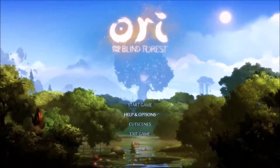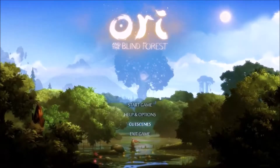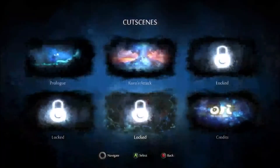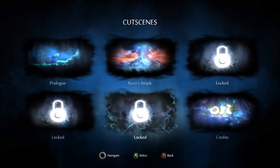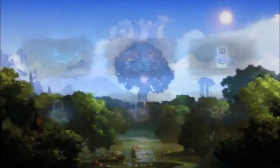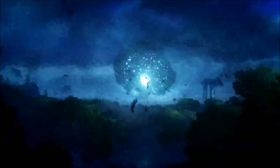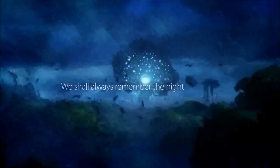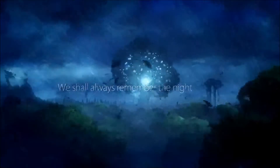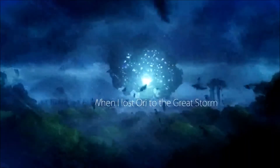I really liked the opening cutscene to this, so I wanted to kind of go through it with you and just see what's going on and how this story is being set up. Starting at the prologue, it's going to set up some really cool stuff for us. We're in this forest environment — first things first, we're seeing our setting — and we have this voice talking to us: 'I remember when Ori was lost to the great storm.' We then see this beacon of light being torn away from the tree.